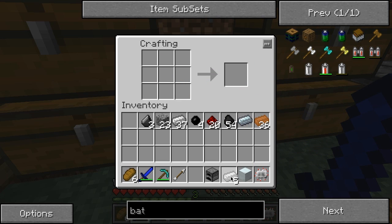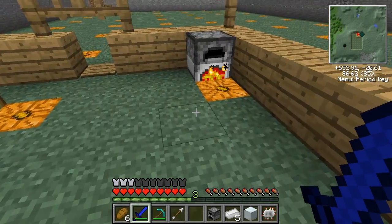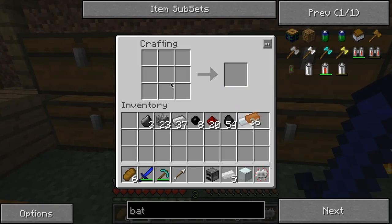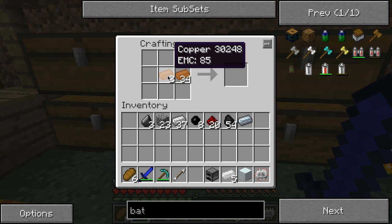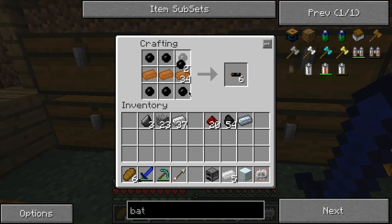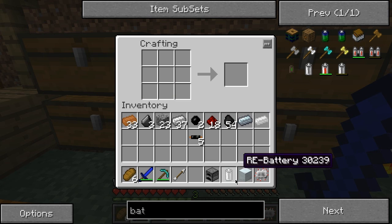I also need to make an RE battery. Copper cables are the most essential thing in this — besides normal food and stuff. Copper cable, honestly, you should just get as much of it as you can. If you think you can get more, then get more. I can go ahead and make the first generator and pump that into a battery box, but for that I'll need more tin. I don't have a macerator yet, so the first thing I want to do is get more tin.